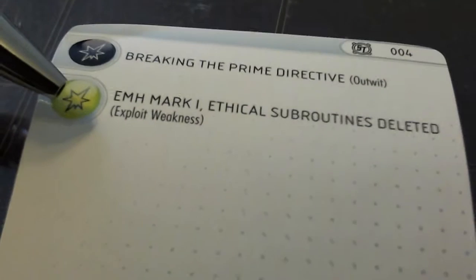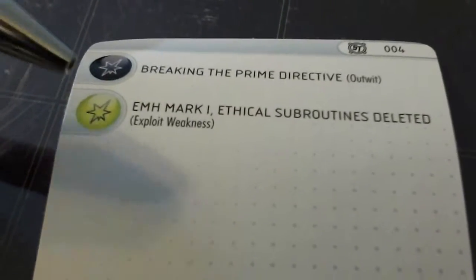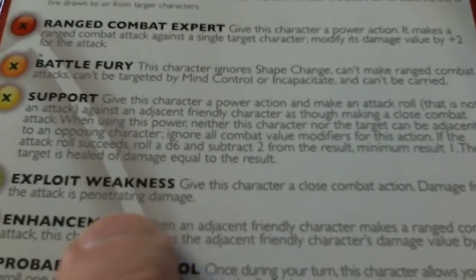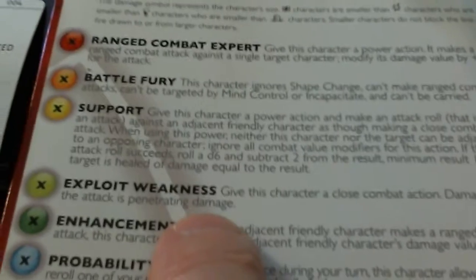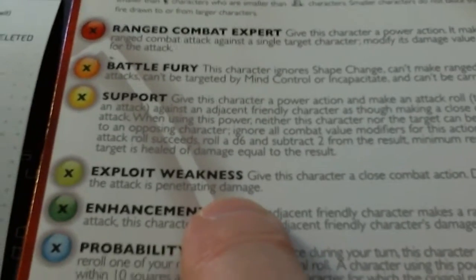Damage is still two with a lime green background - that's EMH Mark One, Ethical Subroutines Deleted - Exploit Weakness. Give this ship a close combat action; damage from the attack is penetrating damage, which means it cannot be evaded or avoided. We'll look that up when it's in play.